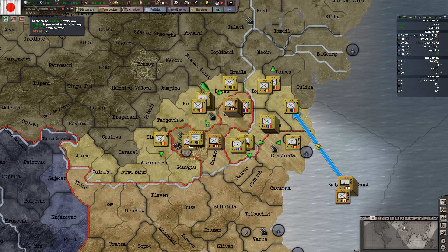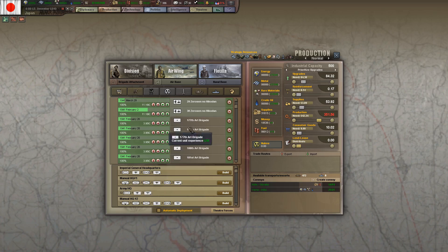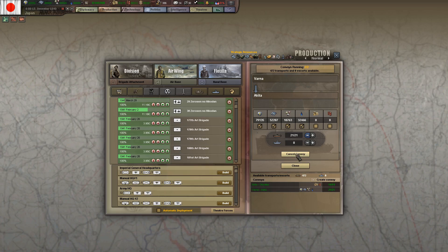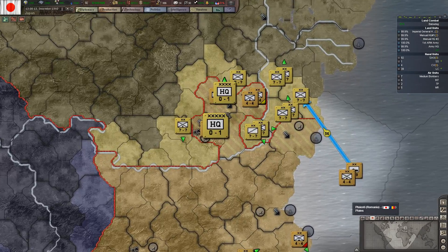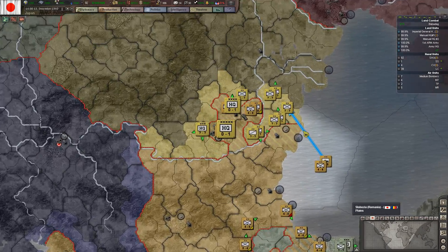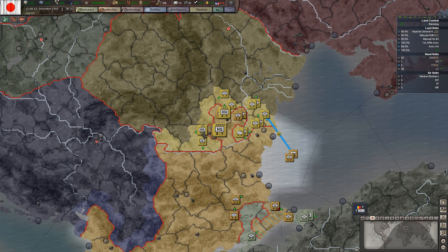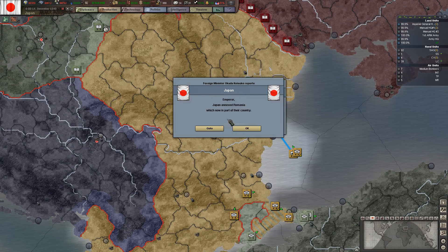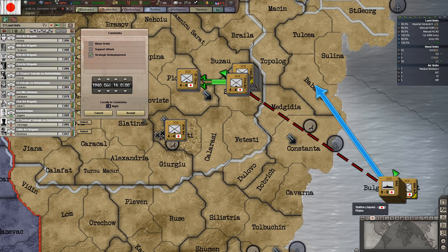There you go. There's actually much more resources here than I thought. Those resources are not going to fall into any other hands. Romania will now be annexed — one less country to worry about.